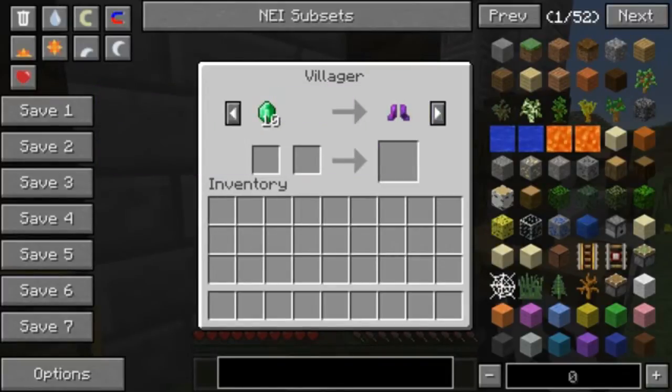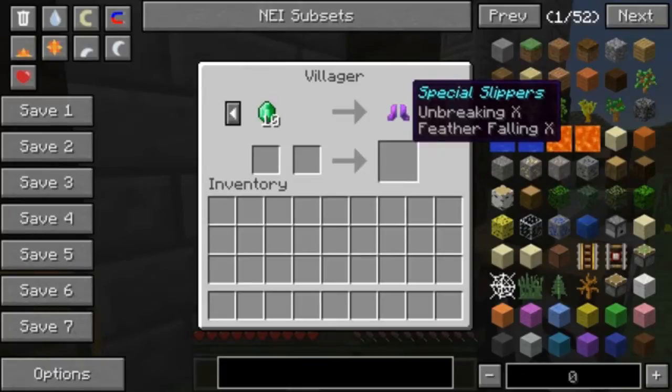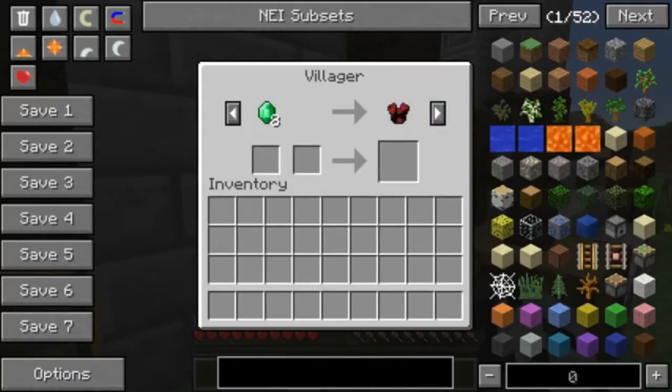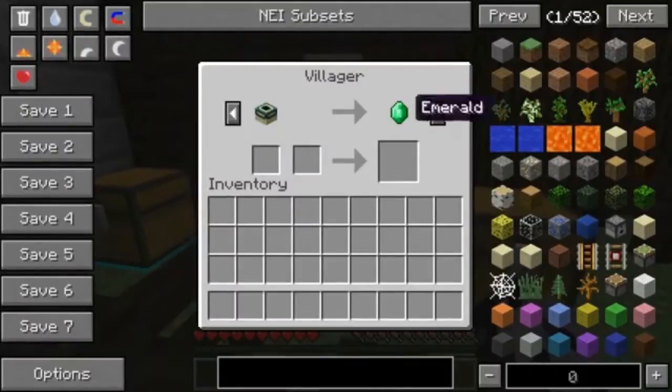For ten emeralds, this is actually the most important thing — the mob throws you in the air and you take a ton of fall damage, so you will need these boots which have Feather Falling 10, 'special slippers.' Without those you will die, so if you don't buy this you've lost for the day. There is also the gorgeous set on sale. Five diamonds for five emeralds. Over here we have a sponge for a block of emerald, a portal frame for an emerald, a saddle for five emeralds, and cake for a block of emerald.